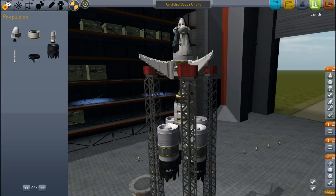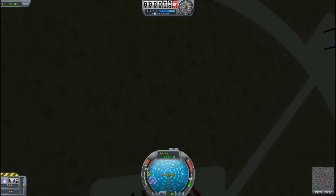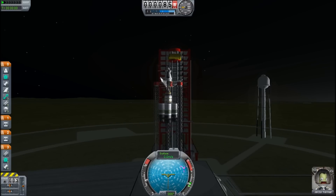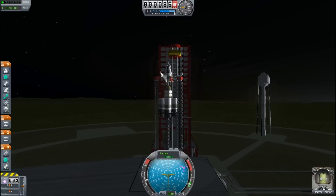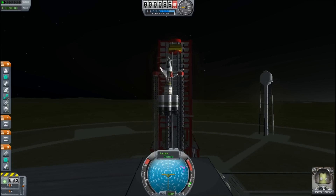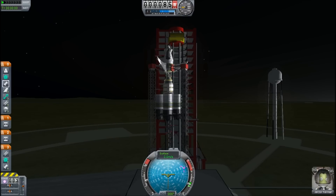Should we try flying this? I'm going to just mess with the staging. I'm going to move this here and this here because these things will take a few seconds to spool up when we're ready to go. Okay, are we ready? I think you've actually got pretty solid staging here.